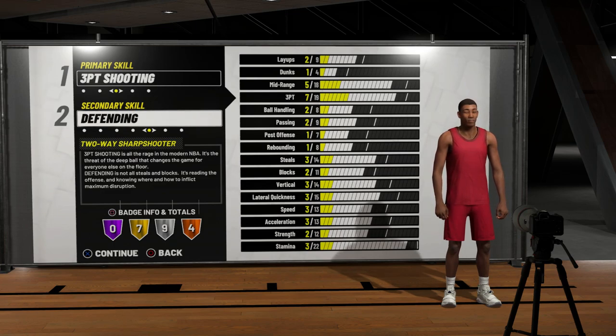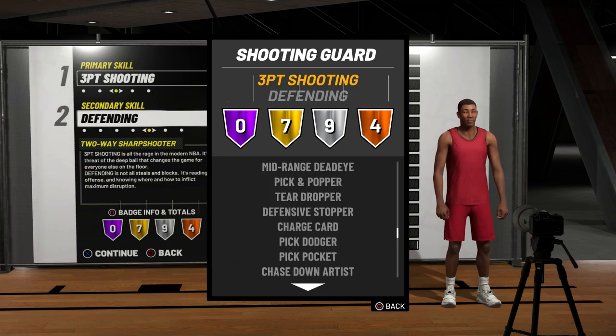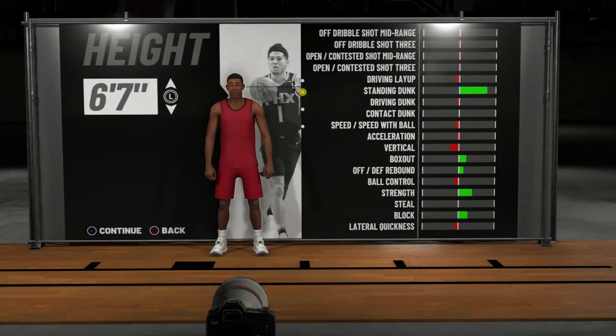This build doesn't have any Hall of Fame badges, but the three-pointer is a 19 out of 25. If you look here at the badges, you're still going to get gold badges for your shooting, and you're also going to get some silver defensive badges.